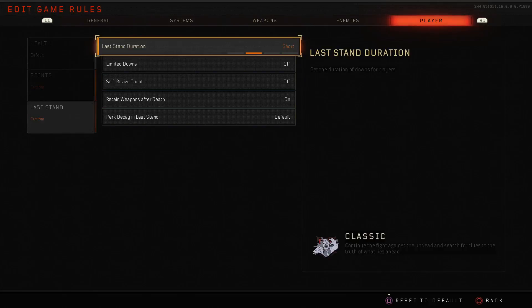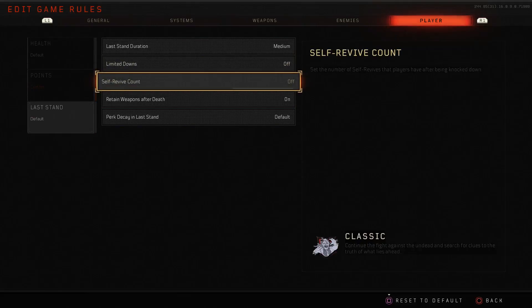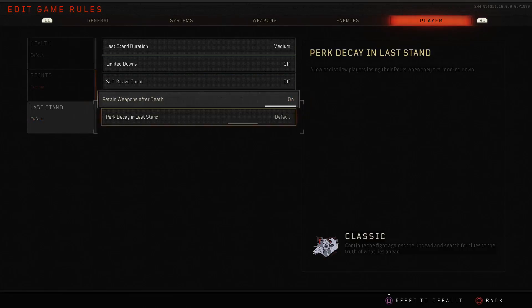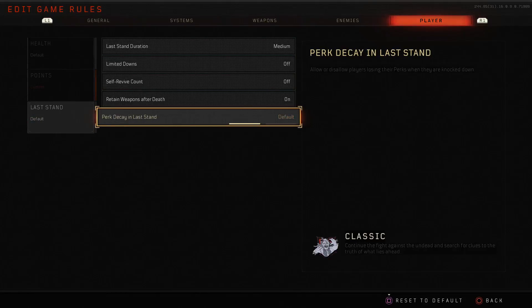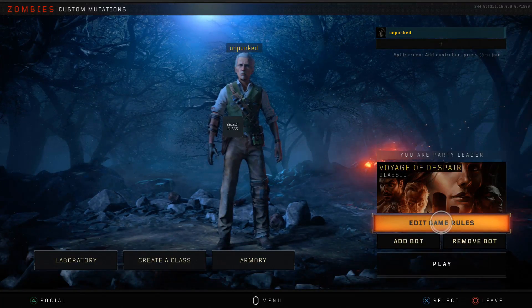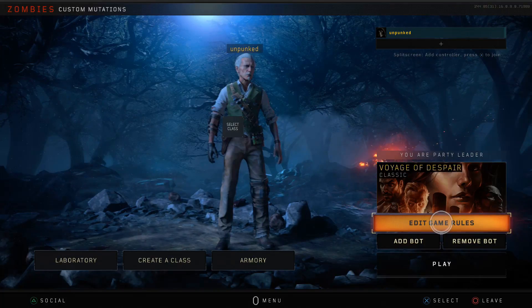Last stand is the final category. You can configure how long you're in last stand before bleeding out, and set a limit on the number of times you can go down before being stuck in spectator. Self revive count sets how many times you can self revive, and time being knocked down can go up to 100. You can also configure retain weapons after death, and perk decay in last stand — you can prevent losing your perks over time, or have them lost instantly. That's all the mutations — hope you enjoyed, like, comment and subscribe for more Black Ops 4 Zombies!